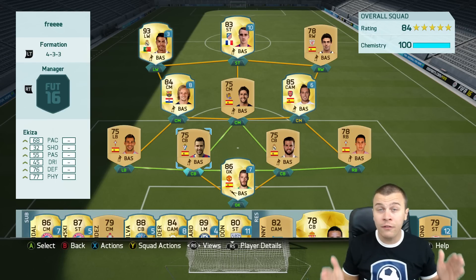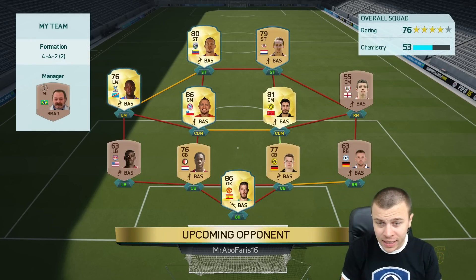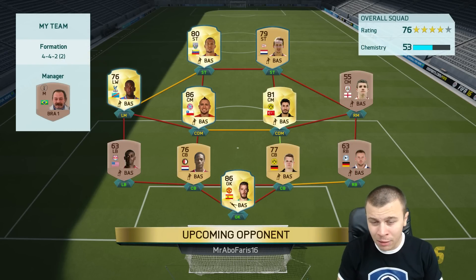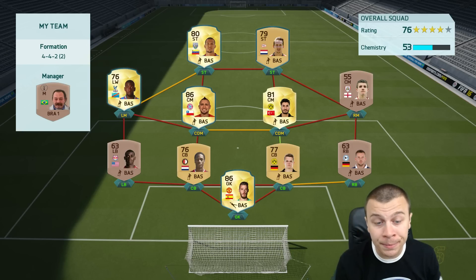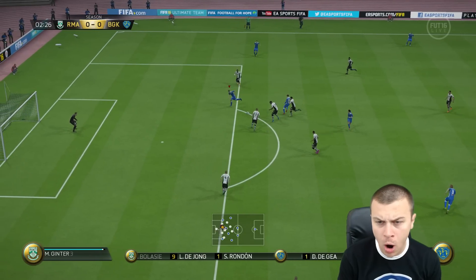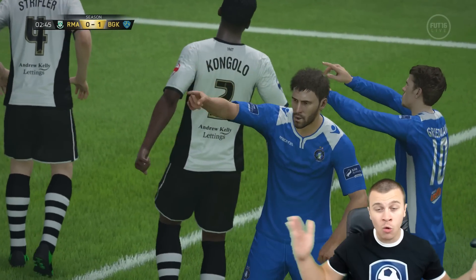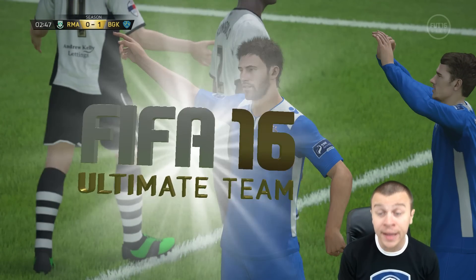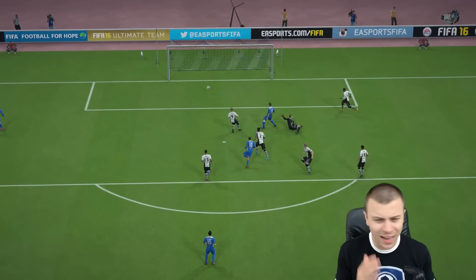Let's jump into my first ever FIFA 16 online game. I'm facing a player who is also using five loan players. Nice fake shot, turbo — we've got space, one on one with the goalkeeper. Of course I can't miss from there — we score our first goal in Ultimate Team in FIFA 16! It wasn't the best goal but we managed to take the lead.